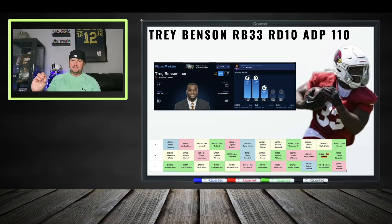Trey Benson — I want him on a lot of my teams. He has the size-adjusted athleticism to make it happen. The Cardinals are cooking at wide receiver — Marvin Harrison Jr., Greg Dortch looking good in training camp, Michael Wilson looking good. James Conner — nothing bad against him, but running backs get hurt. If that happens, Trey Benson is a hot commodity. He's kind of an expensive stash at round 10, but he's got 4.3 speed, was drafted on Day 2, and is in an offense that could propel him.